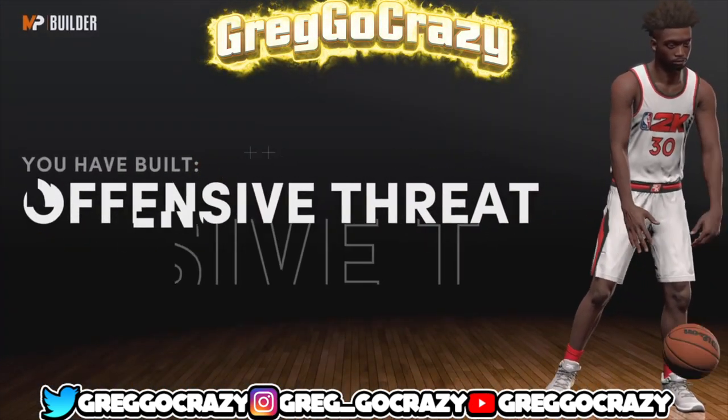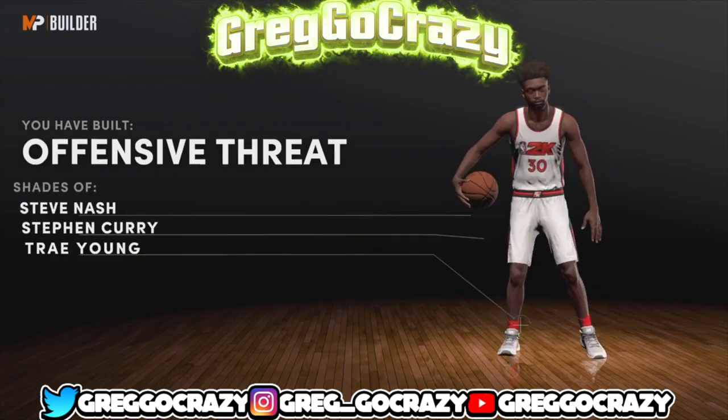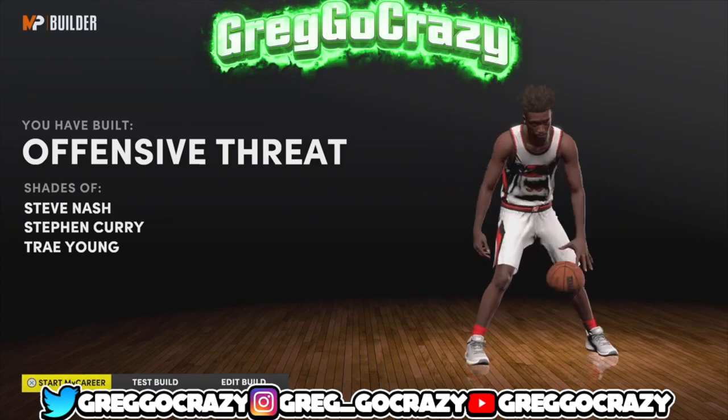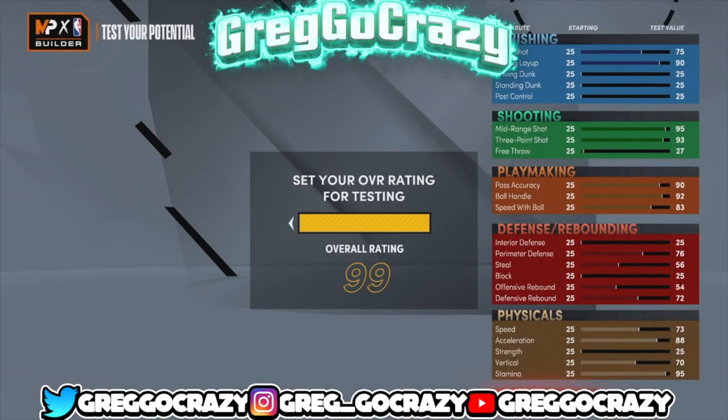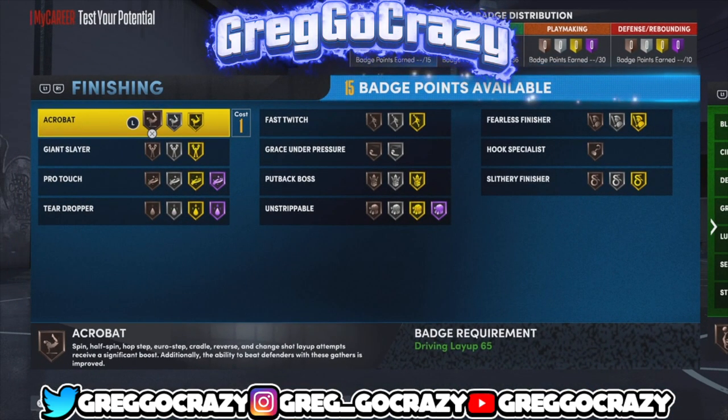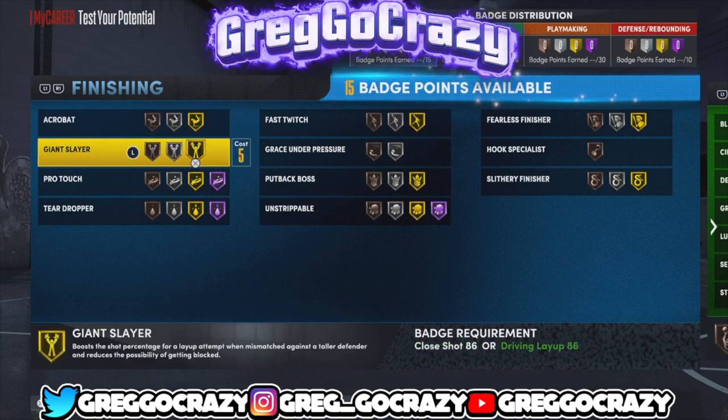They called this build an offensive threat and they actually compared this build to Curry — so it is what it is. Your boy was on something when he made this build. Now, those are the 99 stats — check this out.